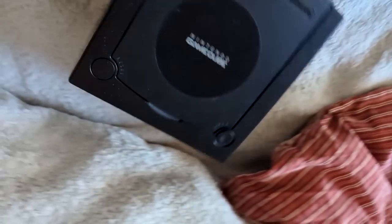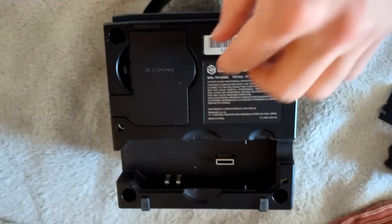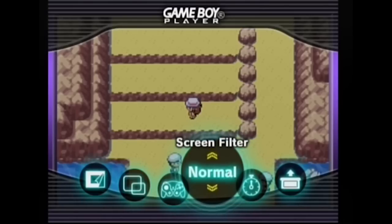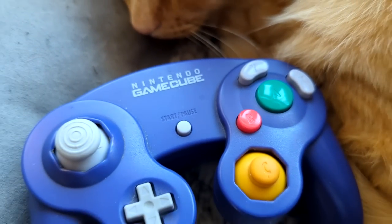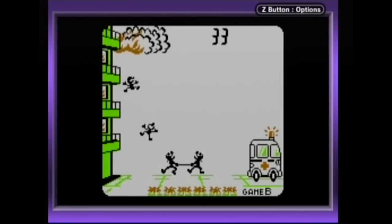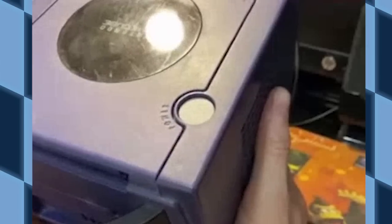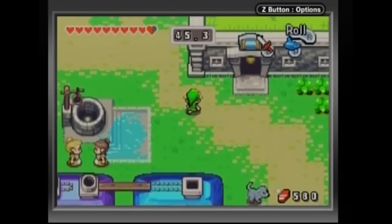Nintendo brought back the big backwards compatibility Game Boy accessory for the GameCube. Harkening back to the SNES's Super Game Boy, the Game Boy Player was released only a few months after the Game Boy Advance came out. It plugged into the bottom of the GameCube and allowed you to play Game Boy, Game Boy Color, and Game Boy Advance games on the big screen. This required a Game Boy Player boot-up disc. You could use a GameCube controller, or a GameCube-to-Game Boy Advance link cable for the GBA and GBA SP. Even gyroscope cartridges like Kirby Tilt and Tumble were compatible — you just pick up the entire GameCube and tilt it around. The Game Boy Player also included a third-gen link cable port at the front, so you could trade Pokemon with yourself.